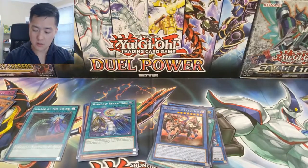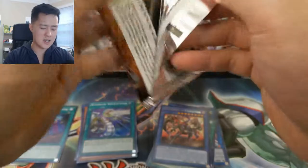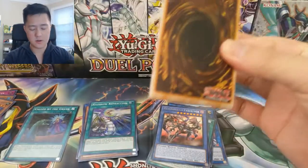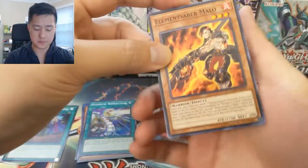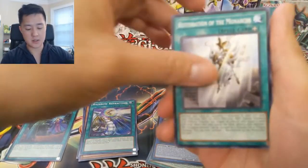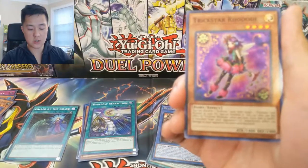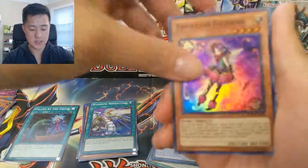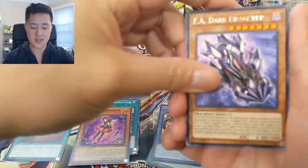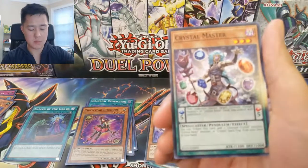All right, five packs left — just about halfway through. So far nothing too crazy in the secret or super rare slot. We got Elemental Saber Mallow, Restoration of the Monarchs again, another Octo Stretch, Gorgon's End, and then a Trickstar Rhodode. Really struggling to get that secret rare guys. Background Dragon, Crystal Conclave, Crystal Master.